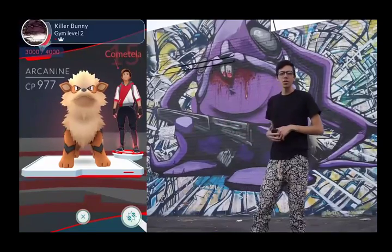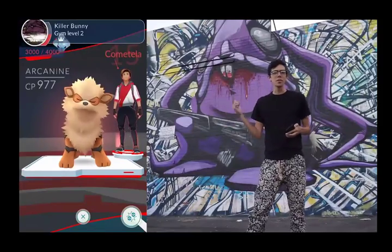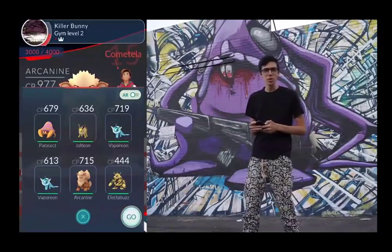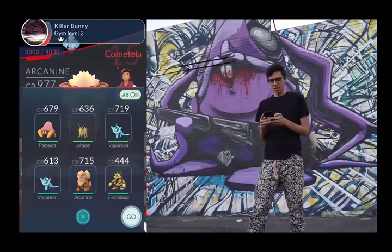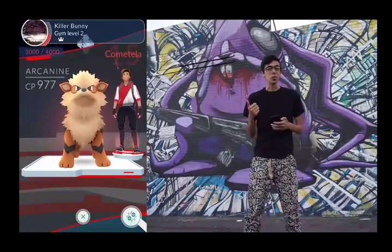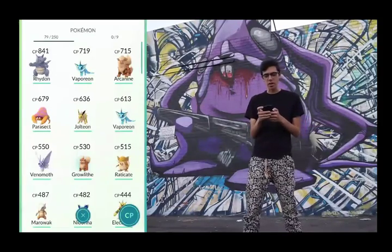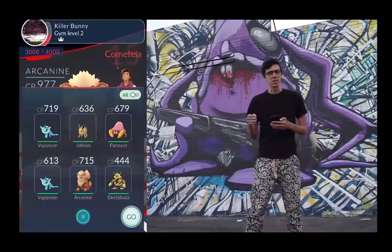I'm here at the Killer Bunny Gym in downtown LA to show you how you can use the tips I shared to take down a gym where the Pokemon defending it are stronger than your own. The first thing I'm going to do is choose my team based on type effectiveness. I know that there's an Arcanine, a Fire-type, and a Golduck, a Water-type, here at the gym. So I'm going to choose my Vaporeon to take down the Arcanine, and my Jolteon to take down the Golduck.